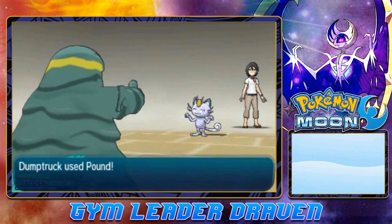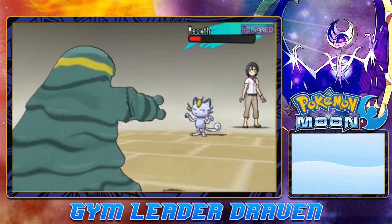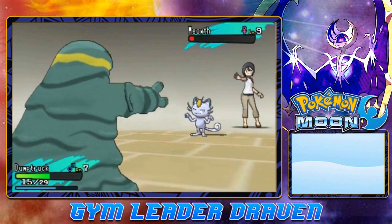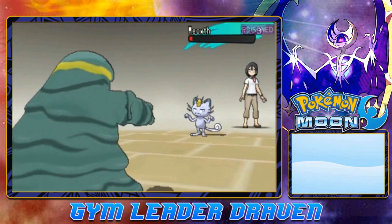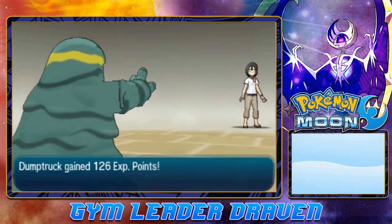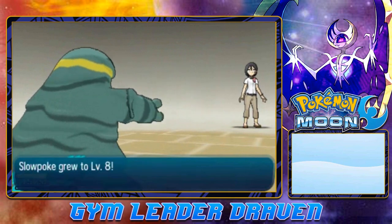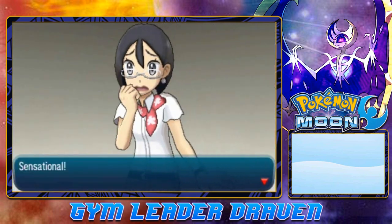Here comes another Bite attack - here comes Dump Truck's Pound attack. Meowth, you're getting your butt kicked right now. Dump Truck, finish him! And oh crud - there we go. Pound attack for the win. Say goodbye to Meowth. Dump Truck grows to level 8. Slowpoke grows to level 8 as well. And Emily has been defeated! She says: 'Sensational.' Very sensational - that's what everybody says.